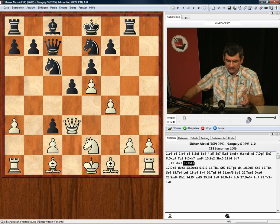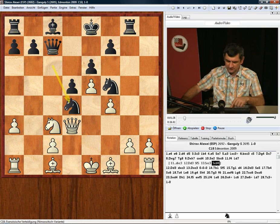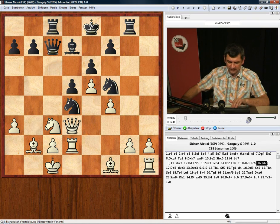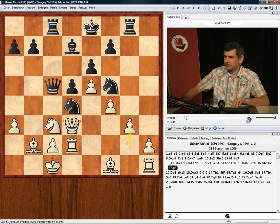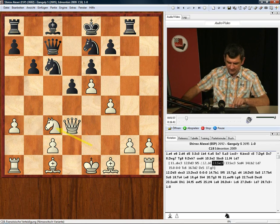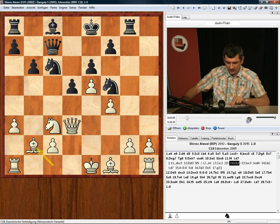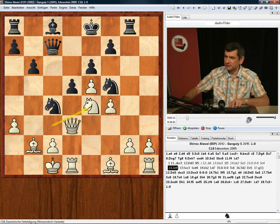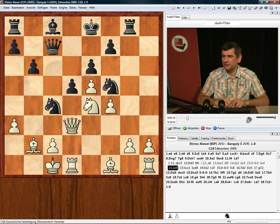If he plays Nf5 we simply take on c3, Ncd4, Bb2, Bd7, castle, and if Rc8 then Rd2 — we've practically defended very well here. On Qc5 we already have g3. If on Qd3 he plays b6, then again we take on c3, Nf5, Bb2, and similar ideas. For example Nc5, long castle, Nc4 — and now the very strong idea of Nc4, and he cannot take on e4 because Qc4.